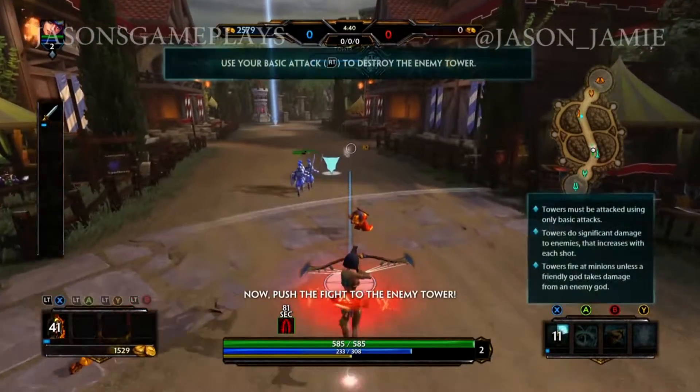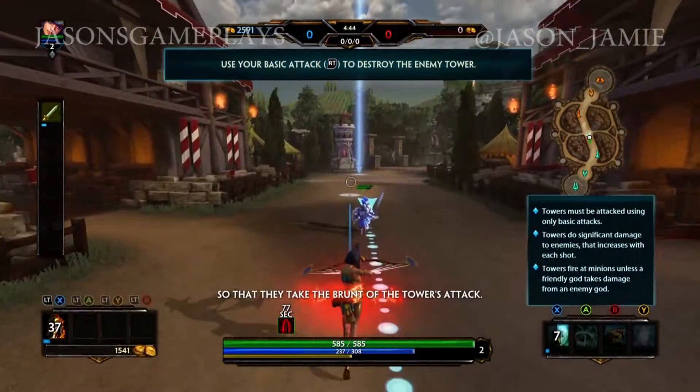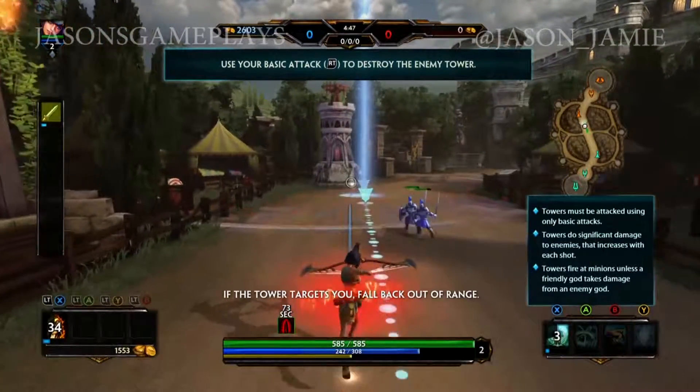It's time to join the fight — your tower is under attack from enemy minions. Now push the fight to the enemy tower. Remember to stay behind your minions so that they take the brunt of the tower's attack. If the tower targets you, fall back out of range.